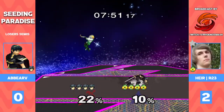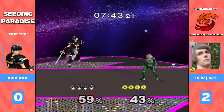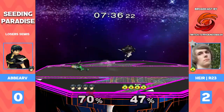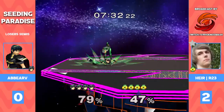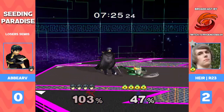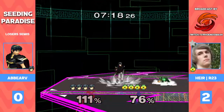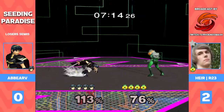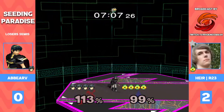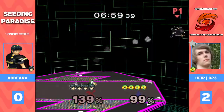It looked good in game one, but Abar kind of lost his grip. He's got to find these big openings and big punishes — he's gotta make R23 more scared of his haymakers. Oh, great grab for R23 — let's see how far he can take this. Sends him off, nice needle there, doesn't manage to get the edge guard though. A weird situation out of shield for Abar — I'm liking how Abar is playing now; he's playing a lot more disciplined and it's working out. More grabs.